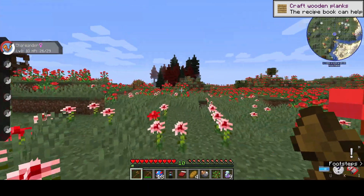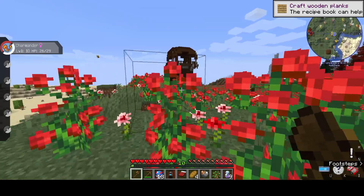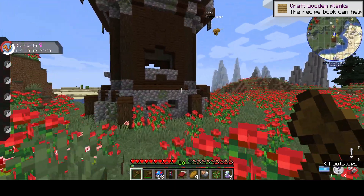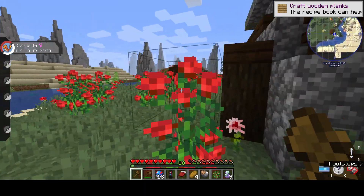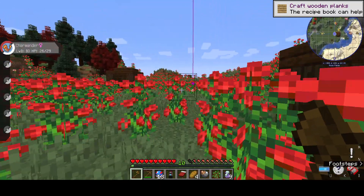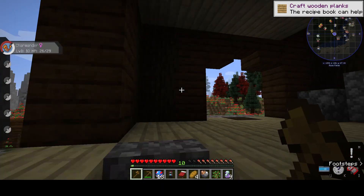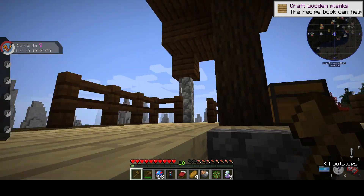I'm thinking of setting down here. I want to move a bit more that way first, just in case. I might just wind up commandeering this pillager tower temporarily since no pillagers spawn. Do allies spawn? No, this is 1.16 — allies don't spawn. Alright, let's climb the eerily quiet pillager tower.